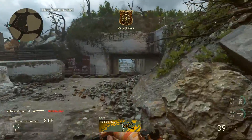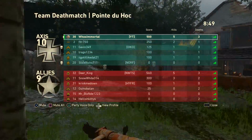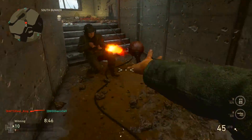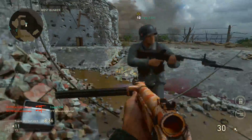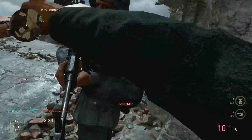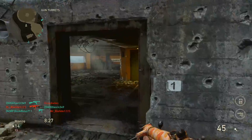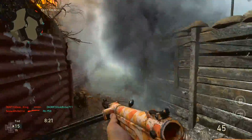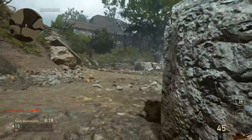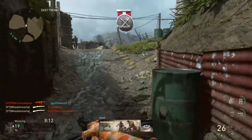The Type 100 is just so viable in any situation. You can use it long range — it might take a few more shots to kill, but you can literally map people with this gun. I don't really see too many clips of people using the PPSH or the Thompson to kill people across the map. On Saint Marie Du Mont, you can sit window to window and win a gunfight against even an AR or a sniper, depending on the opposing player's aim and skill level.